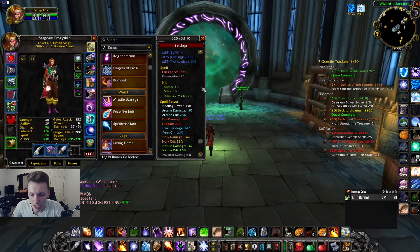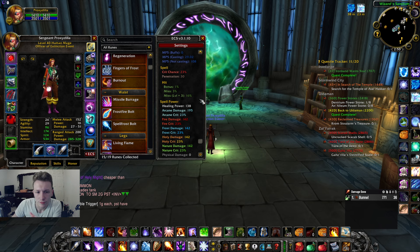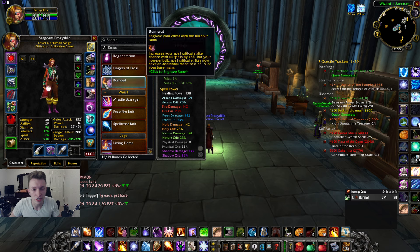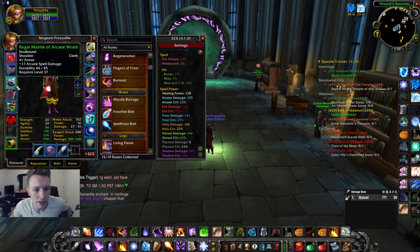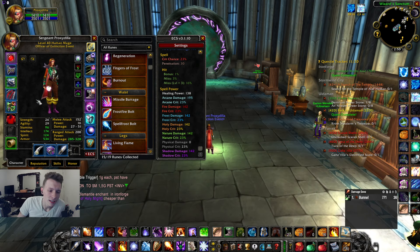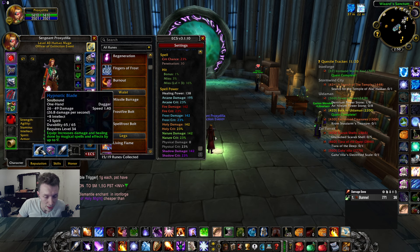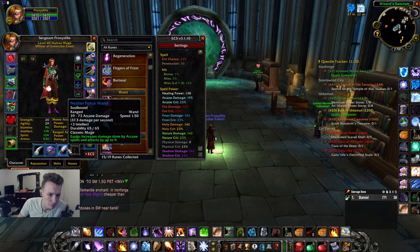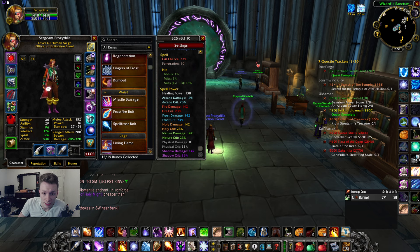I'll show you my gear, my talents, my runes, and overall what I'm rocking for this. As far as gear goes, baseline spell power I've got 195 in arcane. This comes from the Gnomer tailoring head, an SM Graveyard neck, some random arcane spell damage shoulders, the STV cloak, Dreamweave gloves and vest, some arcane damage bracers — I need to upgrade those, they're just expensive — the Graveyard dagger which I want to turn into the mage-only 15 spell power sword, the Gnomer gun offhand.